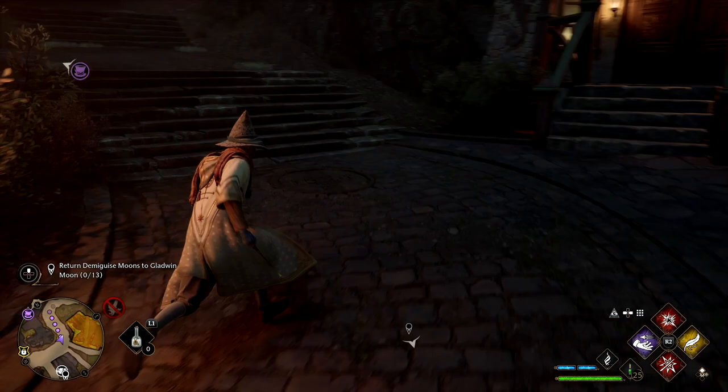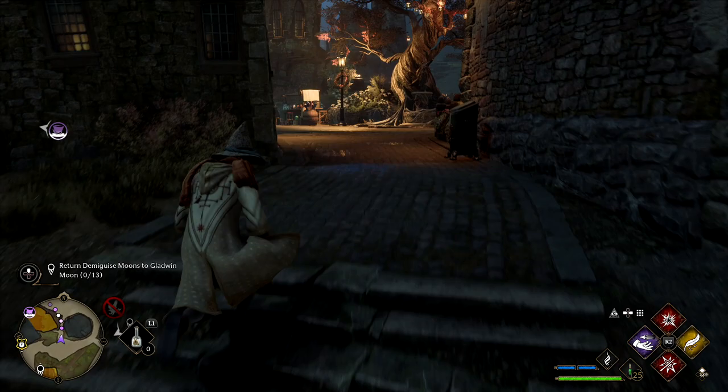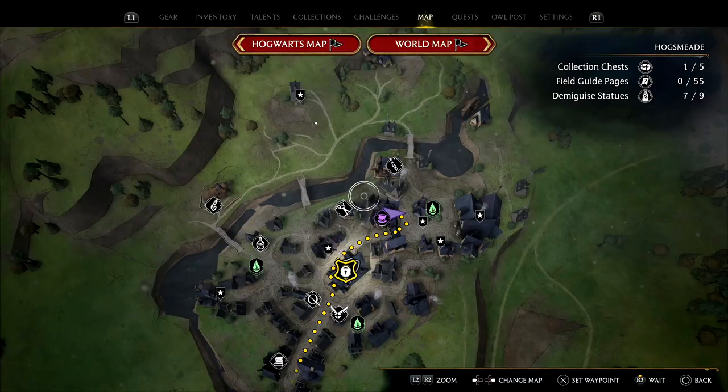It's a shame we can't fly because it would be a bit quicker. As we look at the shop, take the right hand door — with Revelio you can see it's basically going to be right in front of the wizard.